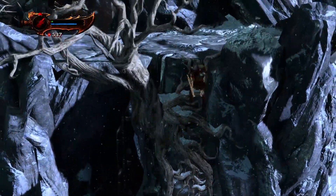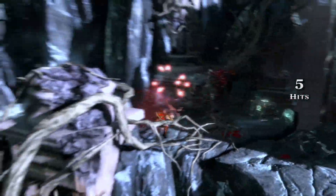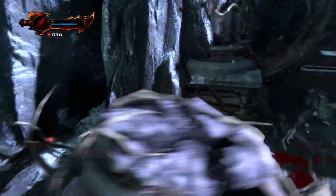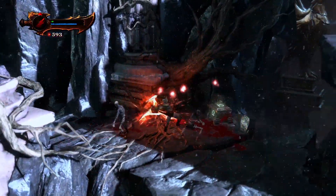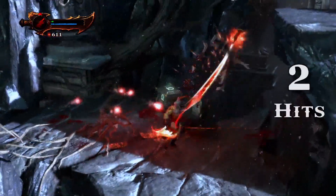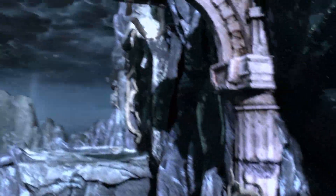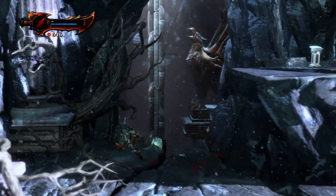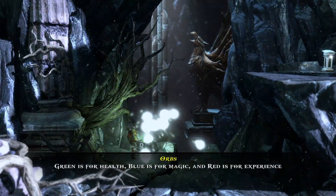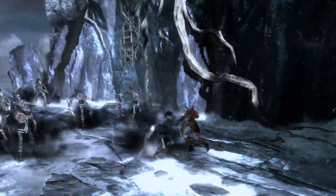We climb the wall and reach the next encounter. I take the optimal approach by grabbing that enemy. Square square triangles get used a lot, along with Orion's Harpoon here and there. This is also the first time in my life I've ever taken this chest — the game tells me about orbs and what they do.